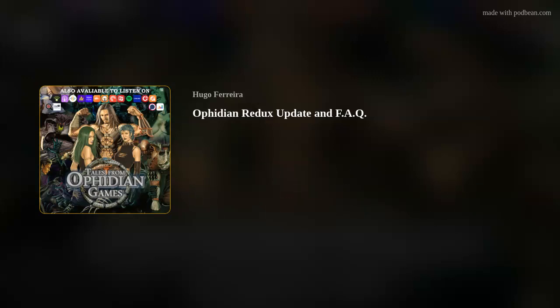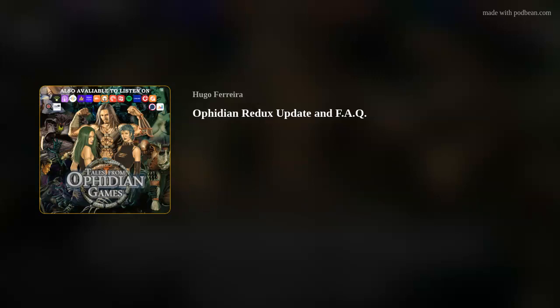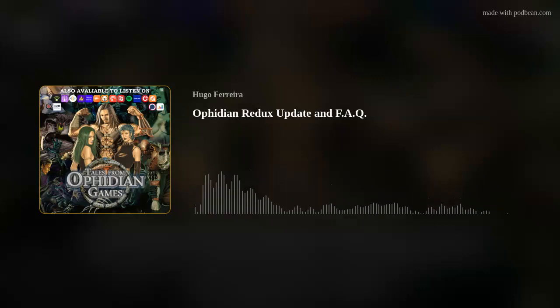Another question: are the original print-and-play expansion set files still available? Yes. You may find them as a free download on the Ophidium Universe website, alongside all things Ophidium-related, at OphidiumUniverse.blogspot.com.